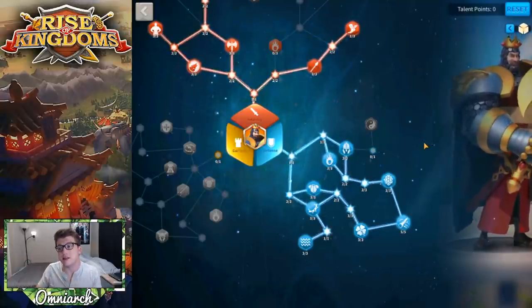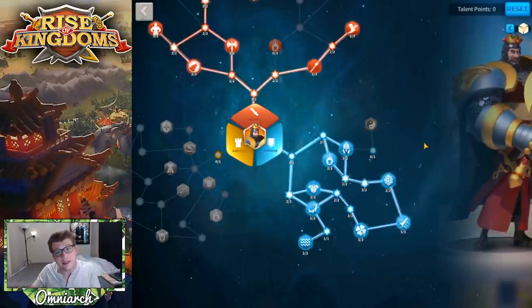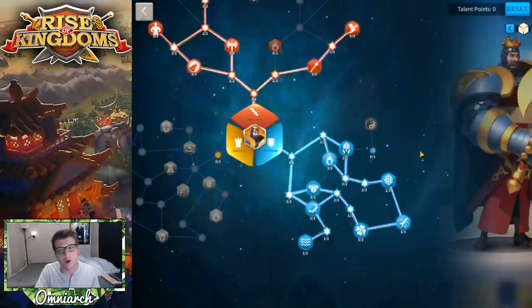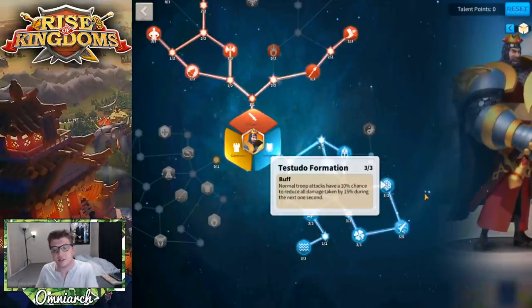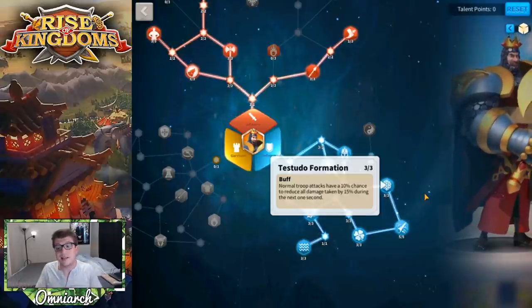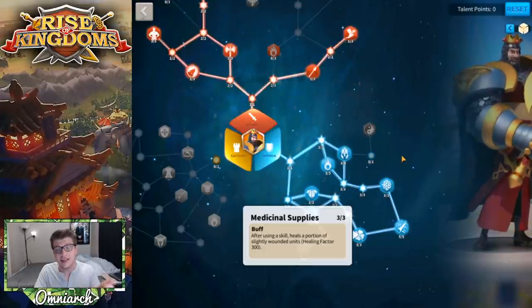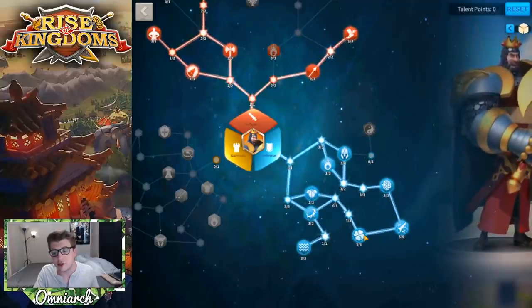Richard has no skill damage and no inherent rage regeneration — he just deals normal attack damage, counter-attack damage, and is a massive healing tank. Desperate Elegy helps him use his active skill more often as troops get lower, healing more and more. We also grab Testudo Formation — normal troop attacks have a 10% chance to reduce all damage taken by 15% for one second. We also have Medicinal Supplies: every time Richard uses a skill it heals a healing factor of 300, which is also buffed by 30% from his fourth skill.